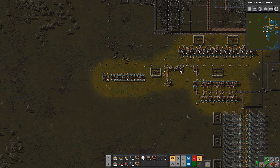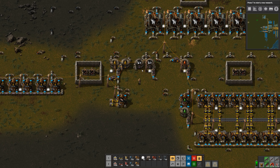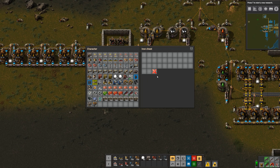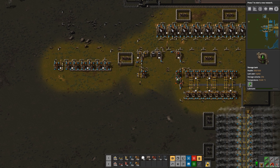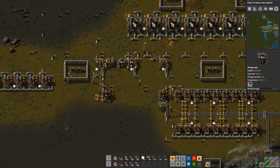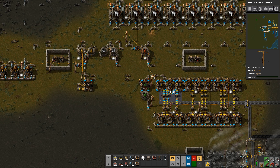So now this should be a completely self-sustaining setup. The only reason it'll stop is if our petroleum tanks fill up. But with this setup it won't allow the oil tanks to get full, so it'll never stop for that reason. But it will stop when petroleum fills up, so we just need to make sure we're using our petroleum.